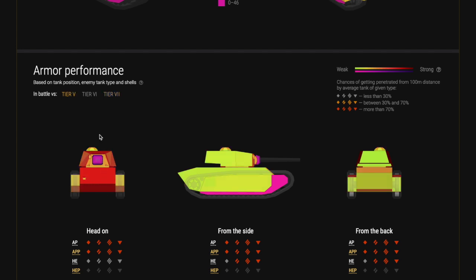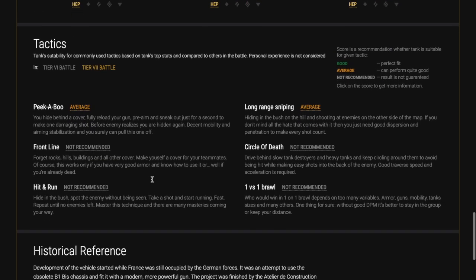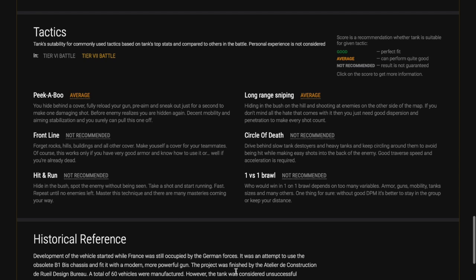This is the front armor profile — just look at that. Even when you're up-tiered to tier 7 front-on it's still very competitive, and against its peers in tier 6 this tank is very effective. In terms of historical reference, a few of these tanks were made. Ironically, they started building them in France when it was still occupied by the Germans at the end of the Second World War — a very interesting history to this tank.